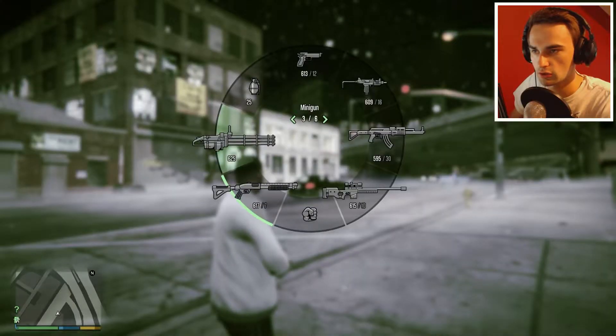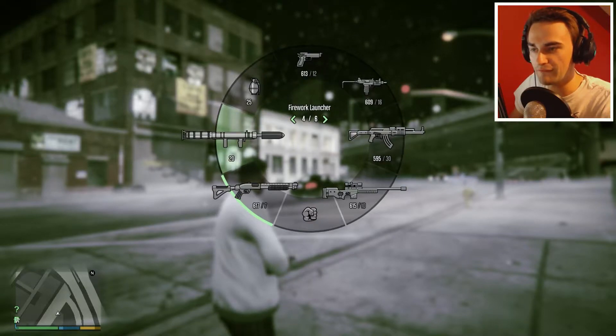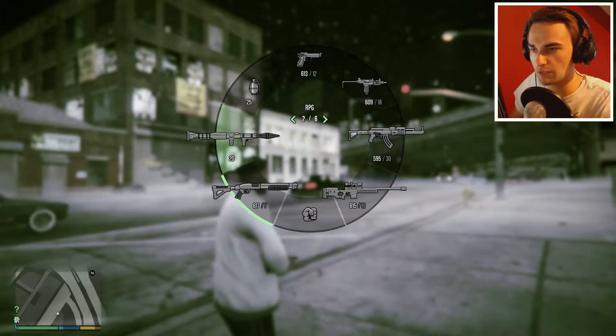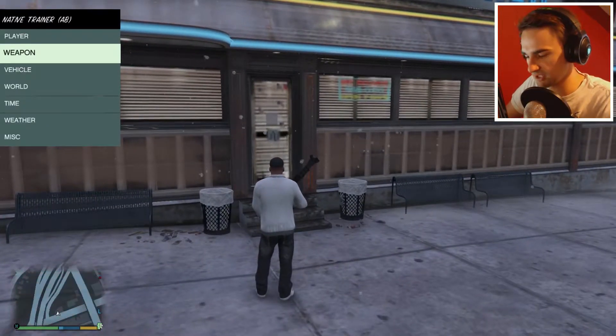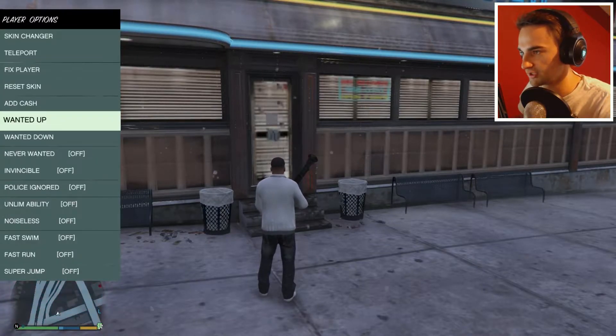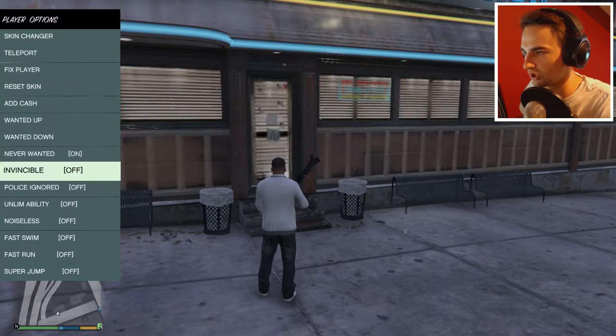Do we have any rockets? We do. We've got a minigun as well. I've never used a firework launcher. There's some stuff I've never played around with. Can I just get rid of the police? There must be a way - there's a cheat. Player, wanted down. Awesome! Never wanted on. Yes, let's do that.